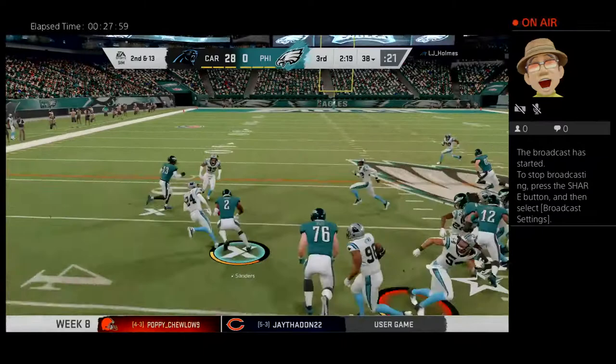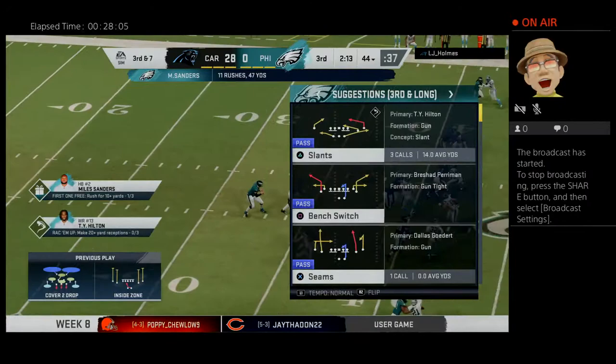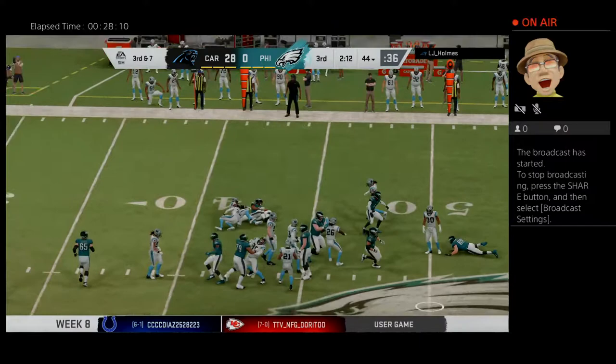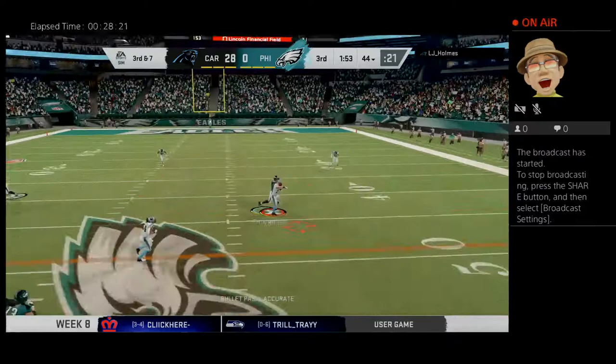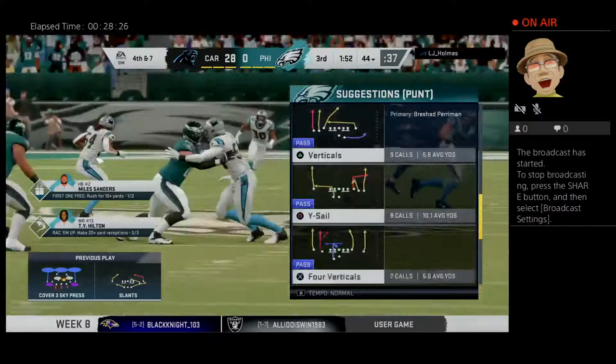Another run here with Sanders — and an alley to run, and this will be stopped at the 44. That one good for seven yards. On a second and long, it's really nice to see an offense that has enough confidence to run the football in that situation. That goes back to their practice and game planning — they've seen things on tape that led them to believe that even in a long-distance situation, they can still run the football and gain enough yardage to put themselves in a good spot on third down.